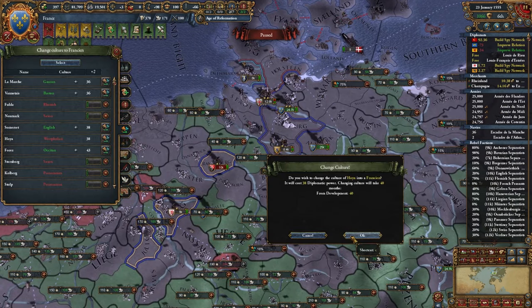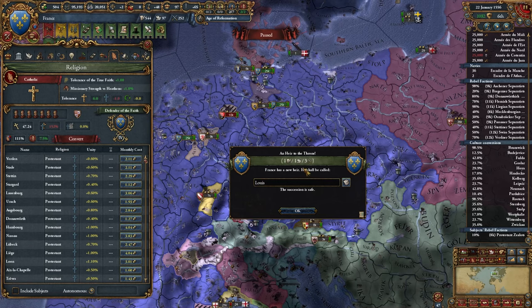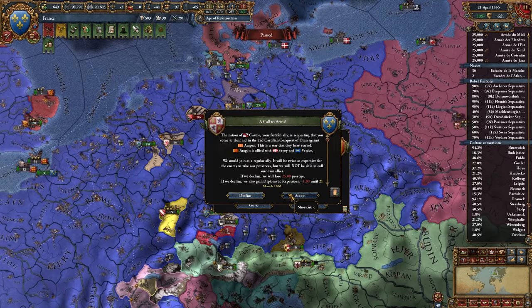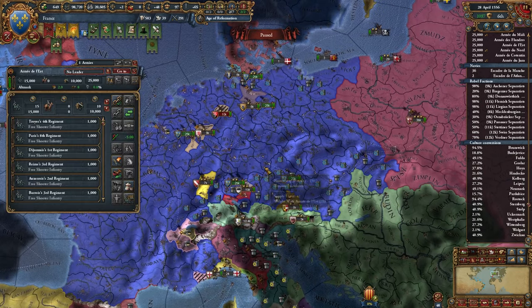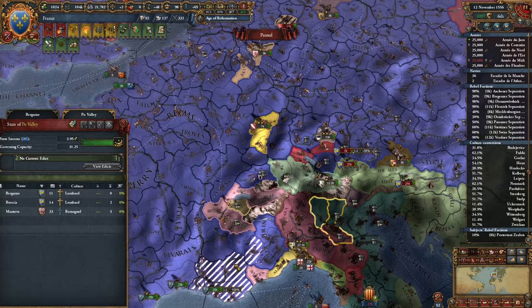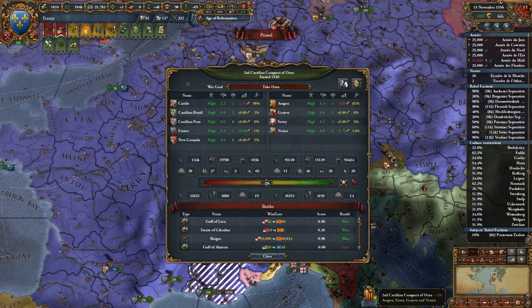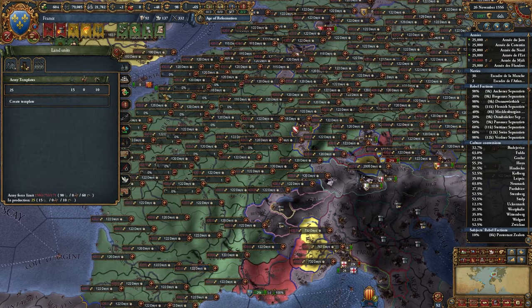I'm going to continue to find cheap places to convert culture and just do that the best I can. Got a 1-1-3 heir - I'm going to get rid of him. Castile wants us to go to war with Venice - whatever. It's actually kind of annoying because that really means I have to fight Venice for no gain. Looks like I'll have to be carrying Castile in this war, which I have no interest in doing. I'm going to grab another 25 guys though. I want to fight England - I think I'm going to ship some guys up there.